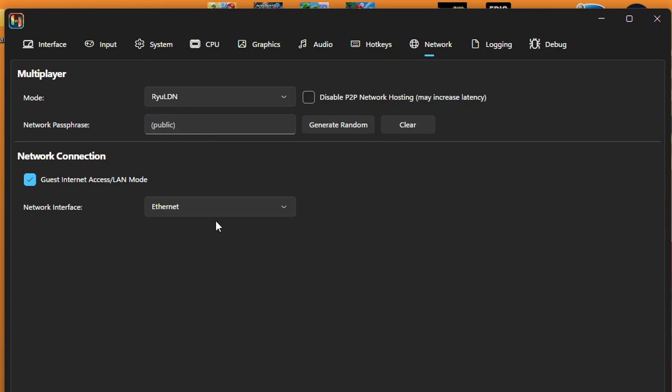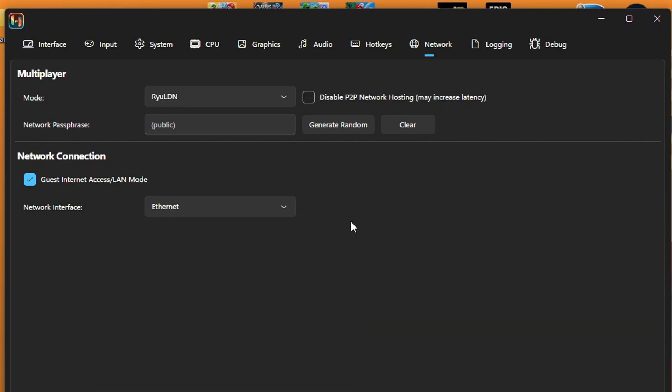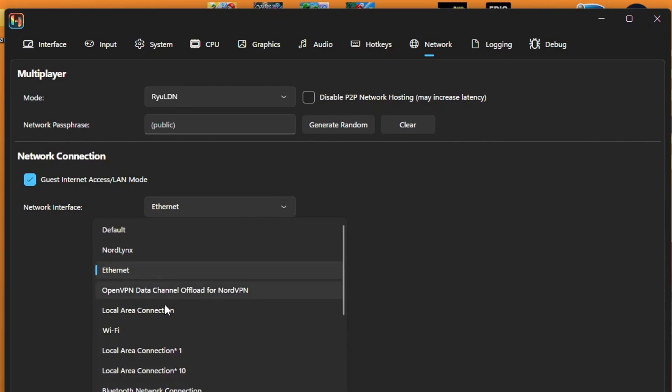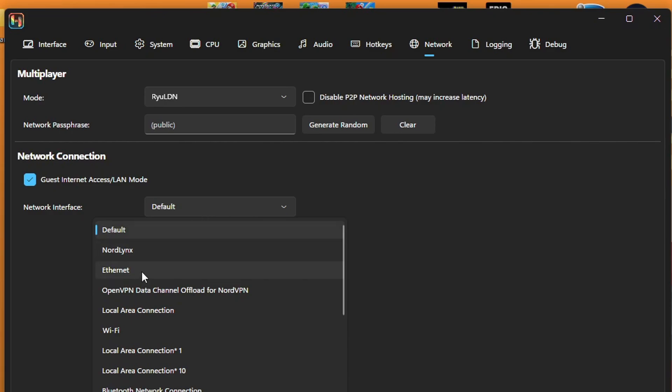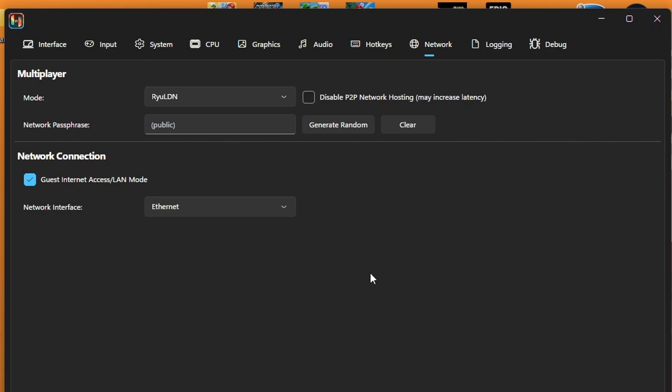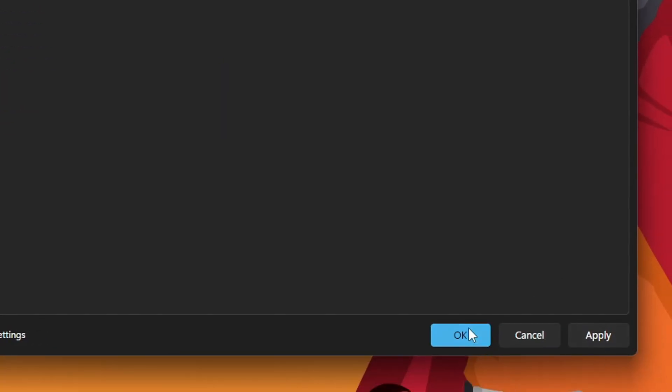For the network interface, I personally can only get this to work on ethernet. Maybe if your WiFi is stronger than mine, you can select WiFi and have that option as well. You can leave it on default and see if that works, but I just choose exactly what I'm using — ethernet — as it's just a more stable connection for me. Once you've done that, click Apply and press OK.